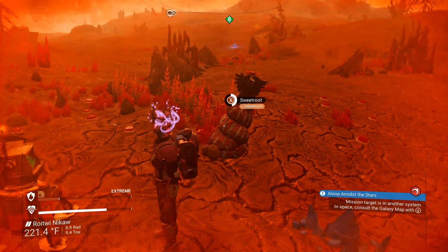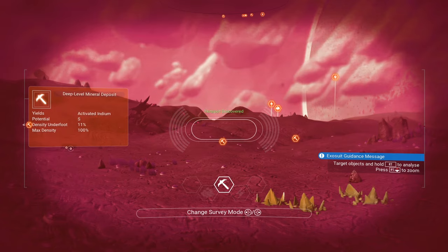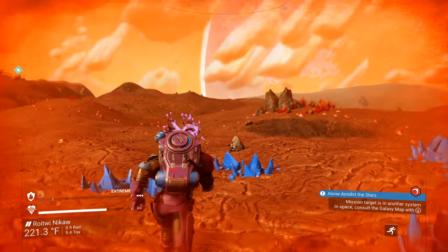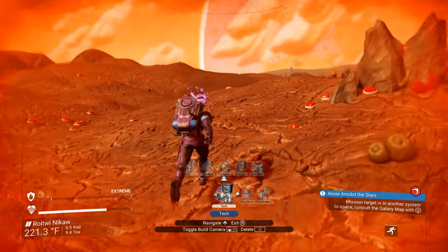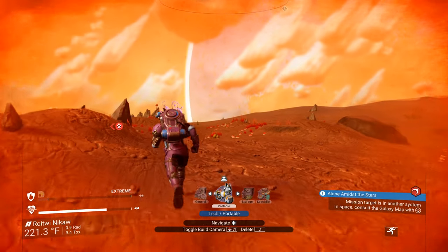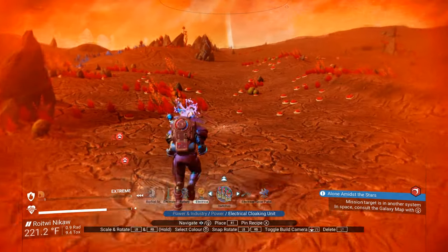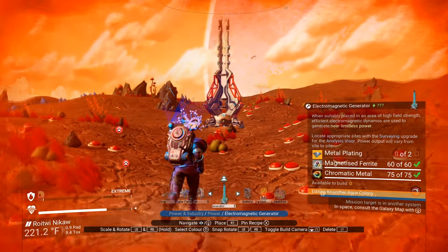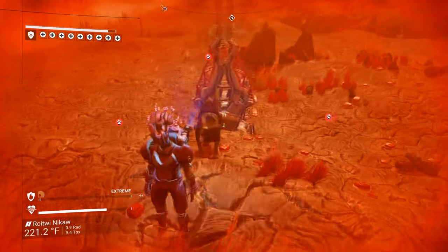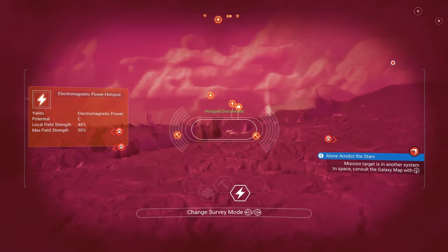So now this is our base. We know our power is over there. Let's go into the build menu — push up on the D-pad — and go over to tech, power, and industry. Then we're going to go to power and use our electromagnetic generator.